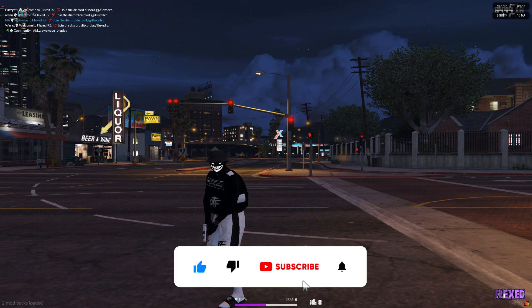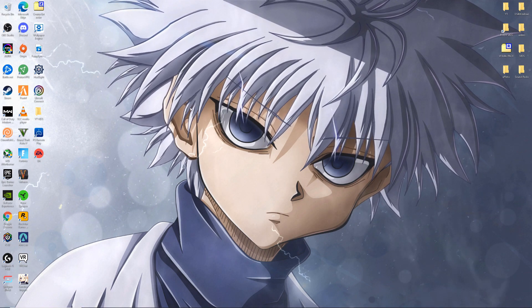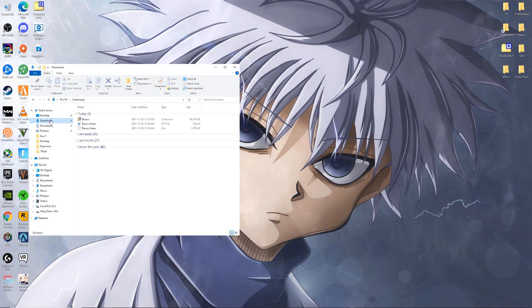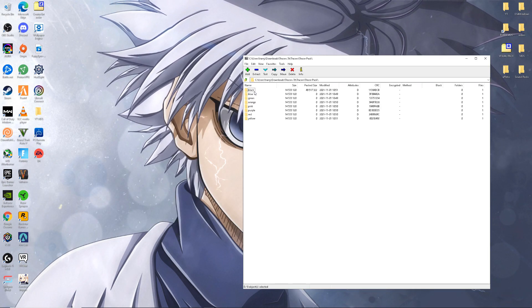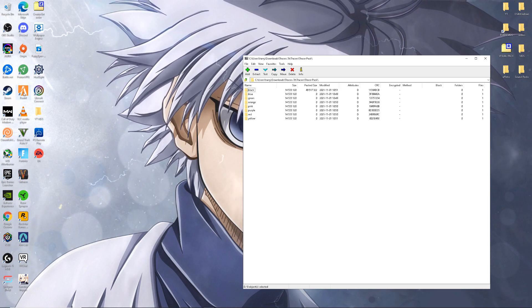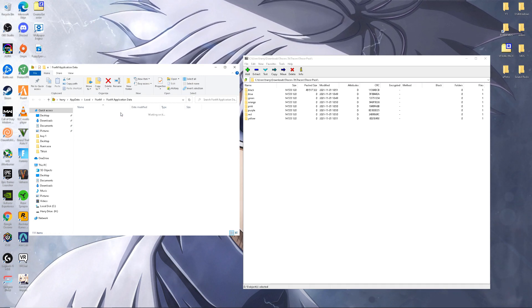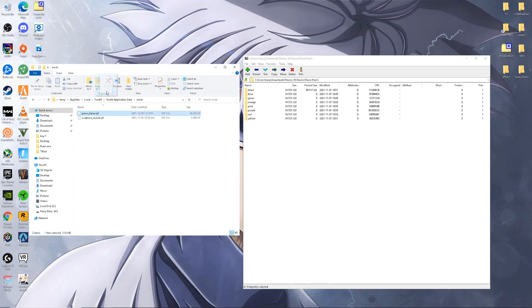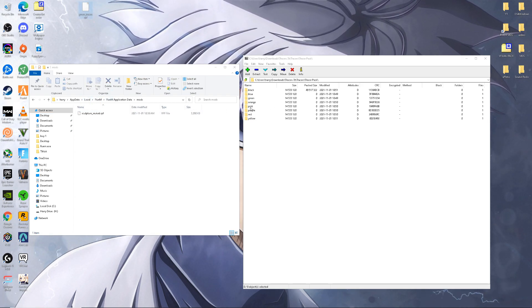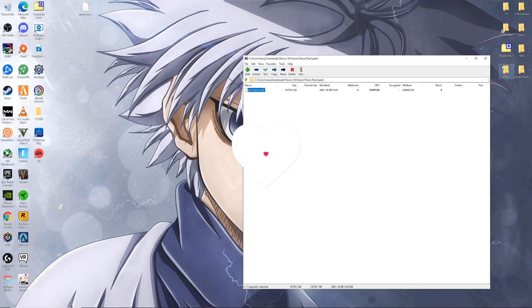Now I'm going to show you guys how to replace a tracer with another color — let's install the pink one. Head over to your downloads folder and open up the tracer pack. Then go to FiveM, right-click, open file location, go to application data, then mods. Take out the green one and put it on the desktop, then open up the pink pack and drag it into the mods folder. That's how you replace it.